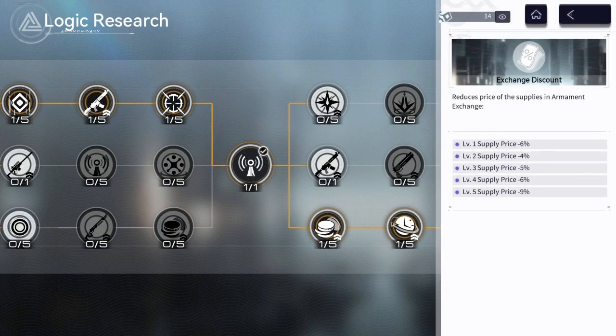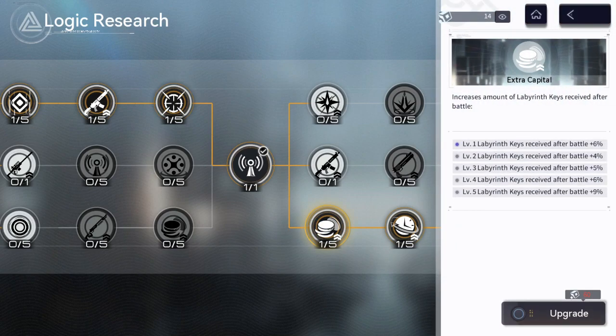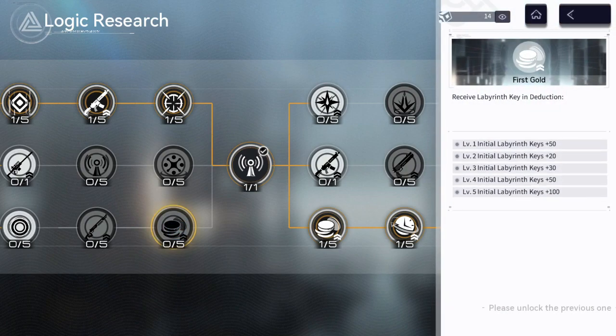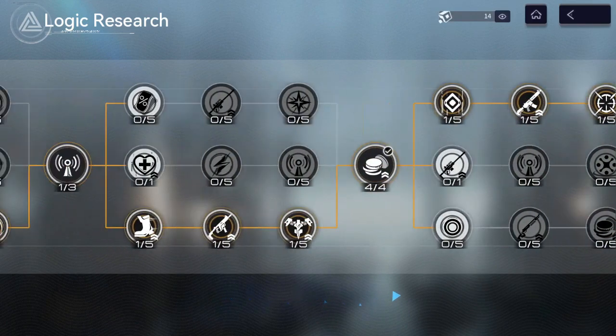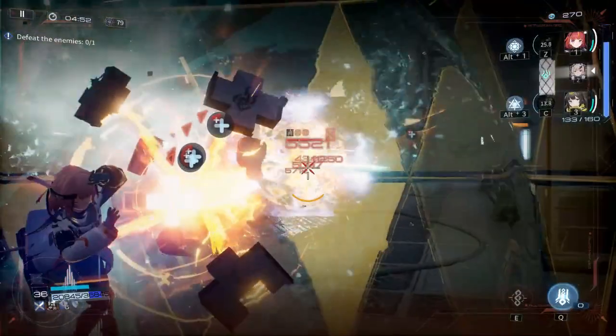After that, I recommend going to the end of the tree and upgrading the nodes that give you a discount in shop rooms and extra currency to spend in them. Being able to simply buy multiple powerful buffs can get an unlucky run back on track or seal the deal for a strong one. You may also consider upgrading an early node that gives you a free consumable refresh for the shop room. I like to spend it once I've stocked up on currency so that I can buy even more buffs in the same shop room. You will have the option of visiting the shop room on the second to last floor of every run, so these investments are never wasted.